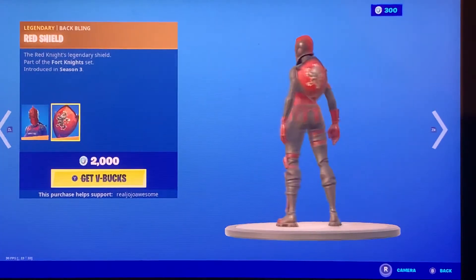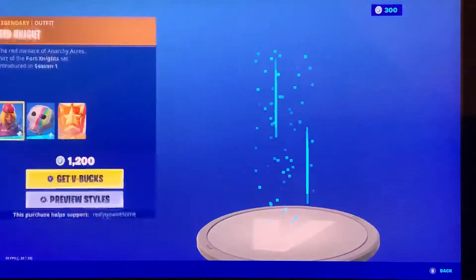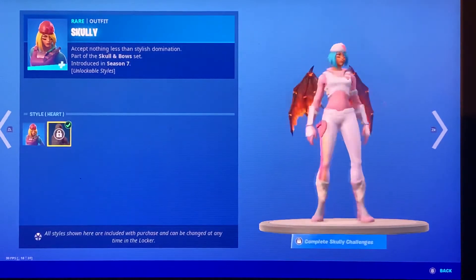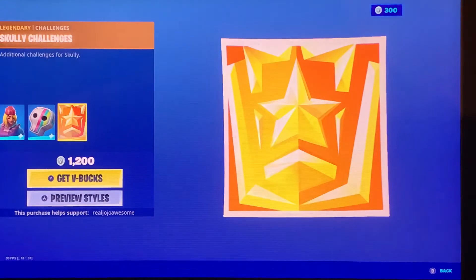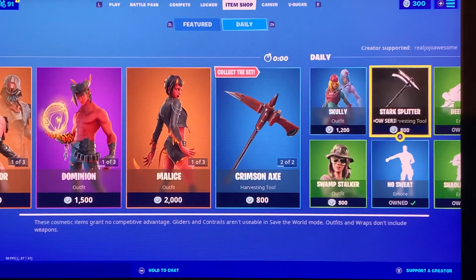Red Knight is back with the Red Shield and the Crimson Axe. Scully is back with the Scully Satchel — it has a heart added style and some challenges. This also has a heart added style. Don't know why it's still coming back — it's a Valentine's Day skin.